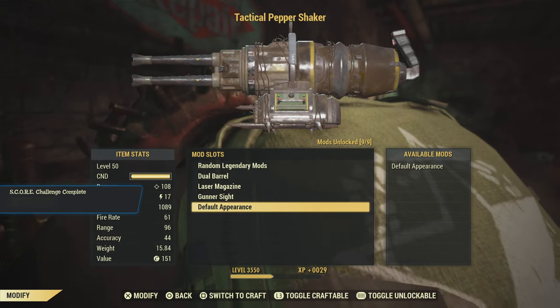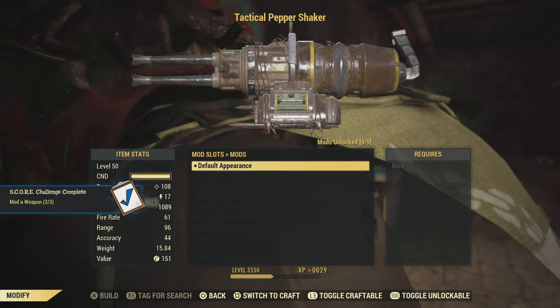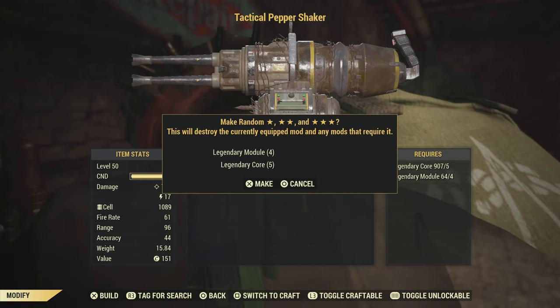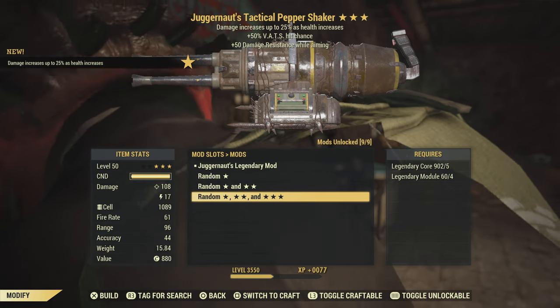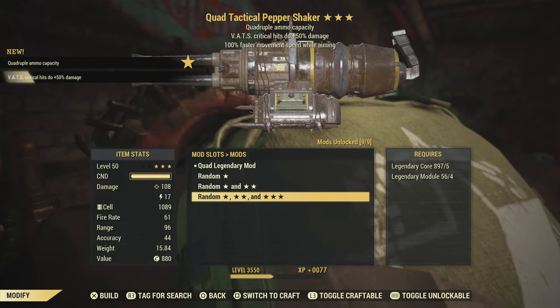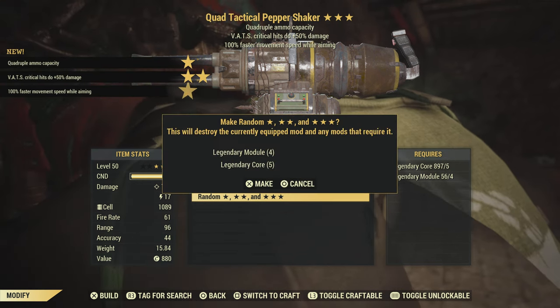For sights, I recommend the Gunner Sights. The Pepper Shaker doesn't have any skins that I'm aware of. You'll also want to roll some modules and hopefully get a good one — I would definitely recommend a Quad or an Anti-Armor, three-star of course.